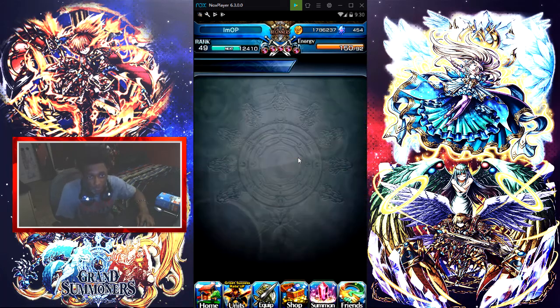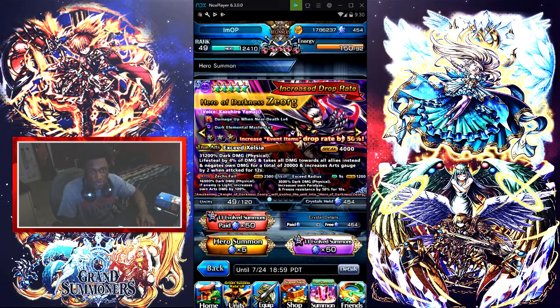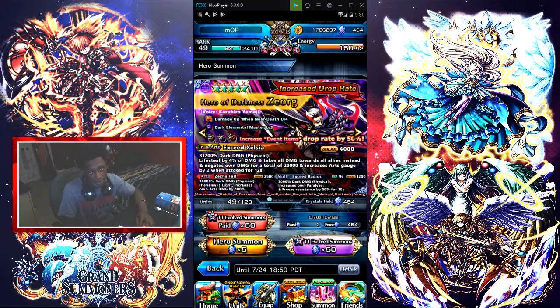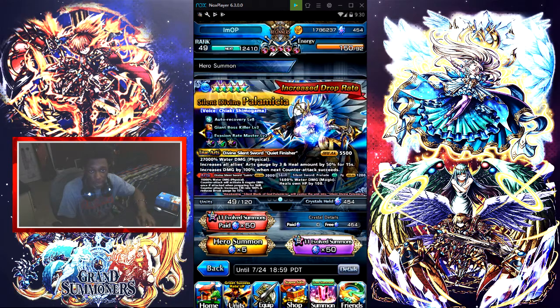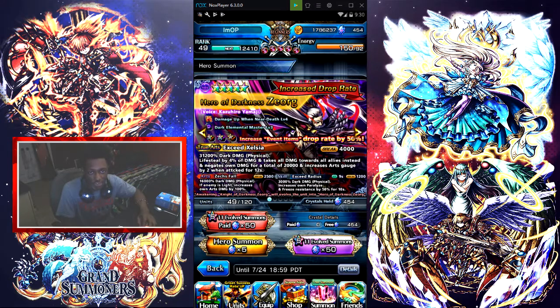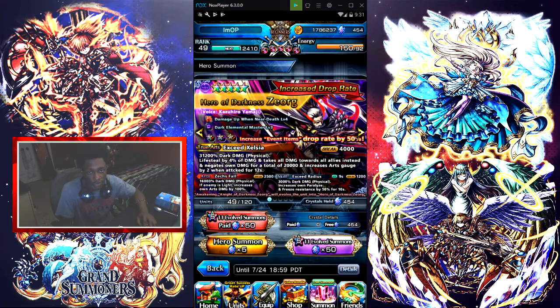When I go to summon and go to the banner, Zorg is here — his event is here. You're gonna be summoning for Zorg, but there are other units on this banner too: we have Richly, we have Jill, and we have the homie Jack. Jack came out a long time ago — pretty good unit actually. I got a five-star attack and a five-star magic with a four-star magic.